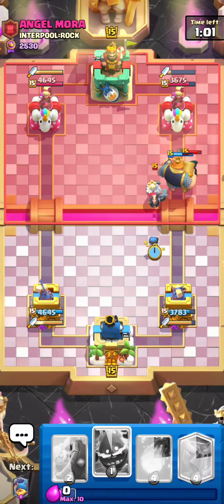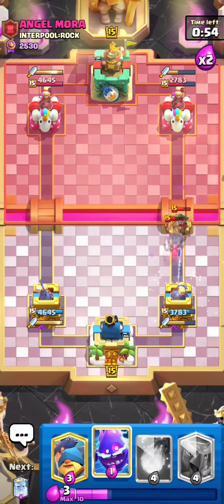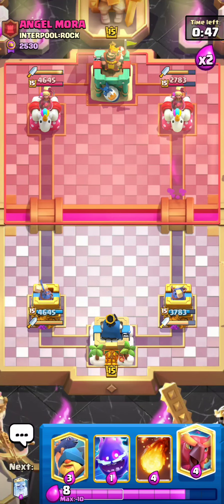I went for an RG right there because I knew he wouldn't have enough to play a P.E.K.K.A. right there. And I played a Bomber pretty early because I wanted to make sure those troops went down so he couldn't get a counterpush off of it. That's my thought process on that.